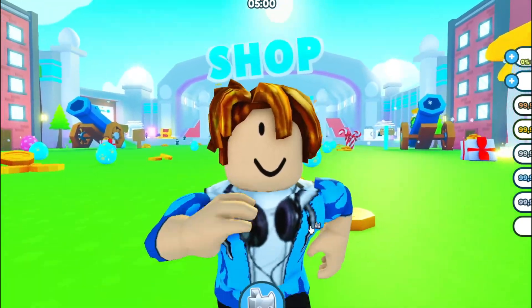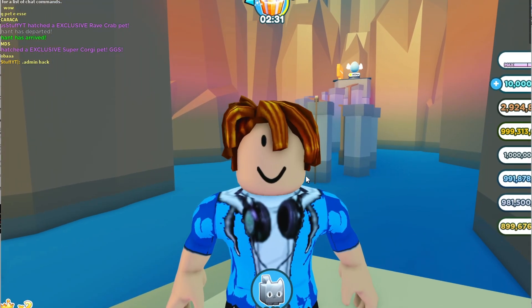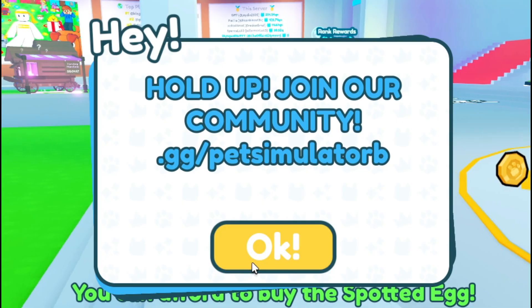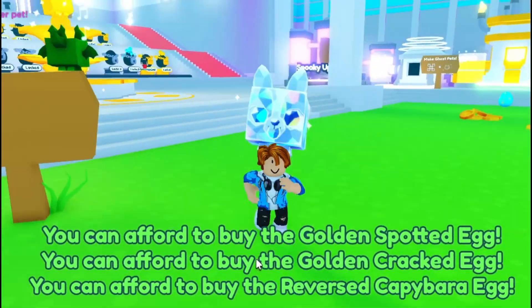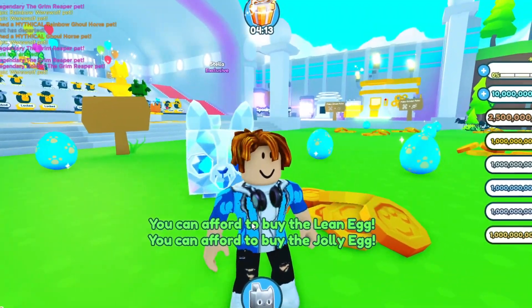Preston has updated Pet Simulator X — wait, it's actually Pet Simulator Z. We got some new pets, like a crystal pet right here. Now that we got a new update in Pet Simulator Z, let's go ahead and find all the secret codes to get every single new pet in the update.